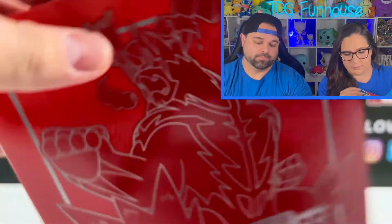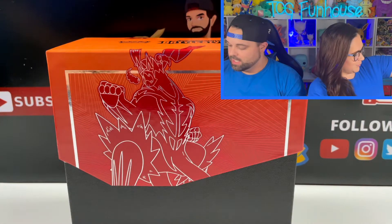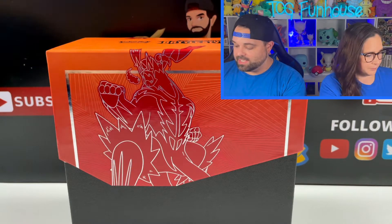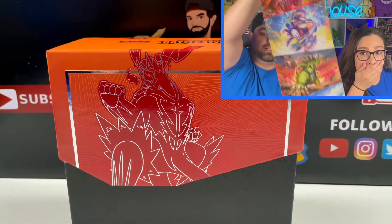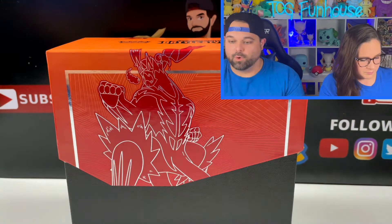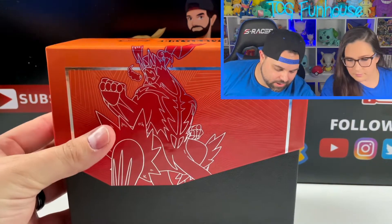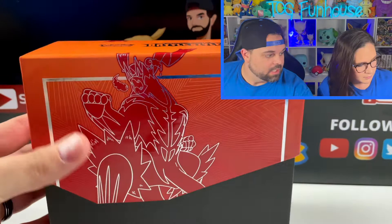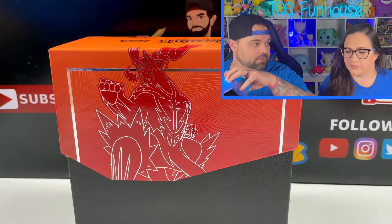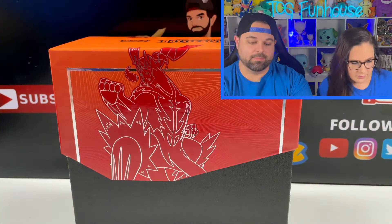One is the Single Strike, which is the red one here, and the other is the Rapid Strike. The packs inside are the same — the sleeves are different, so everything in here is exactly the same except for the sleeves. Even the little poster on the inside of the ETB is the same for both Elite Trainer Boxes. The booklet's a little different, but the checklist is the same. This artwork is awesome — this could be the best Elite Trainer Box I've ever seen. The Single Strike Urshifu looks a lot better than Rapid Strike, in my opinion.